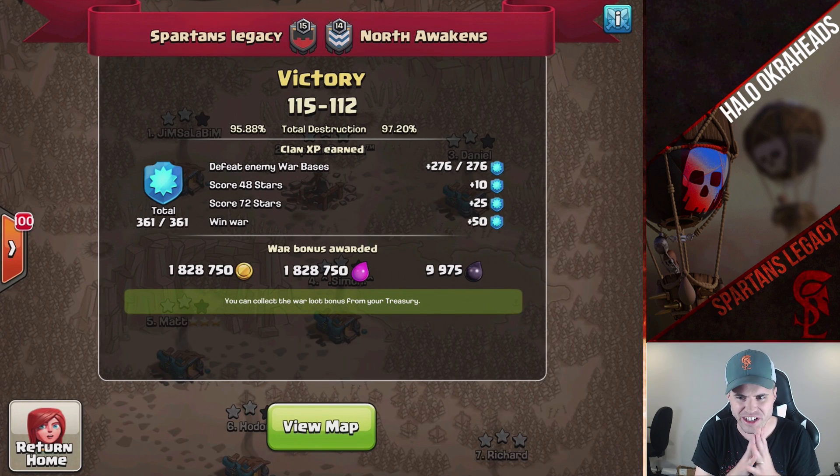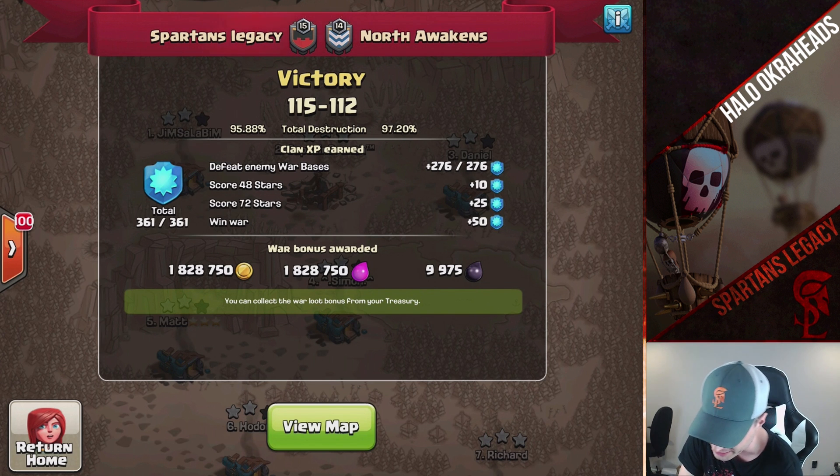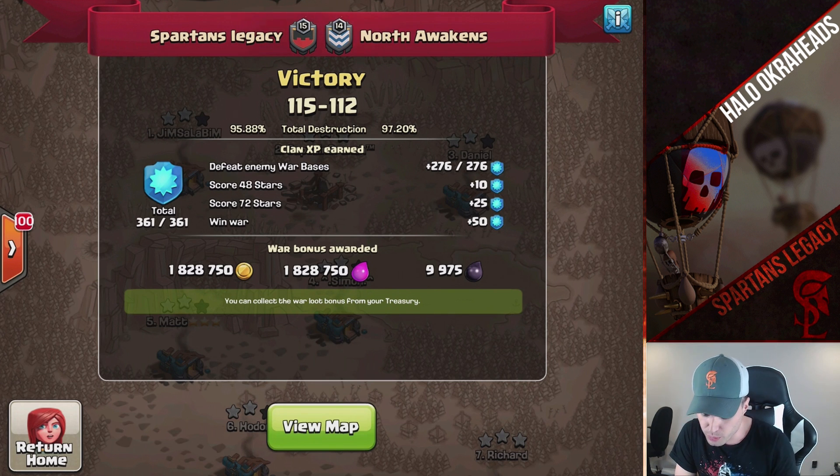My friends, we have a beautiful war recap. Amazing. So the breakdown: we had 6 Town Hall 12s, they had 7. They have a max Town Hall 12 — it's crazy, I hit it, and I'll show you the hit on it. Our 10v10 breakdown: we had 16 for 39, they were 14 for 39.